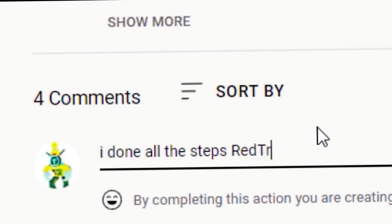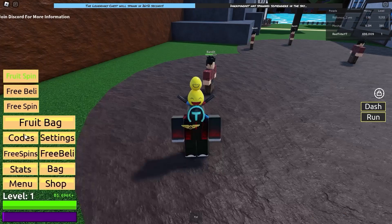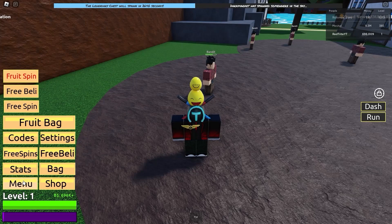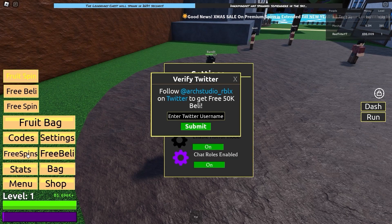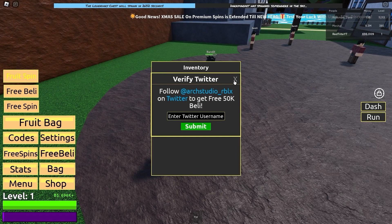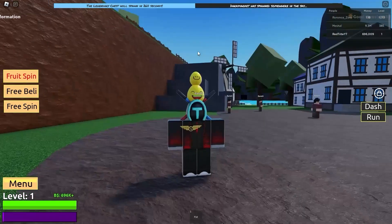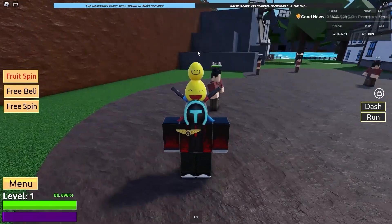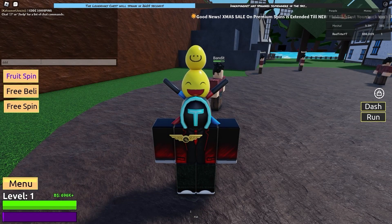Let's start with our first codes. In order to enter codes in this game, you actually just go to menu and press on codes — actually, it's interesting, in this game you just chat the code. So I'm just going to go over here and you can literally just enter them in the chat, because that's how it works in this game.